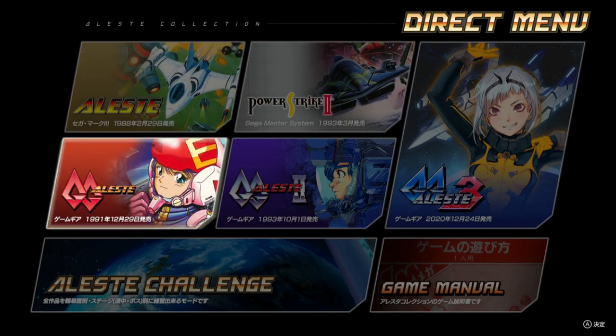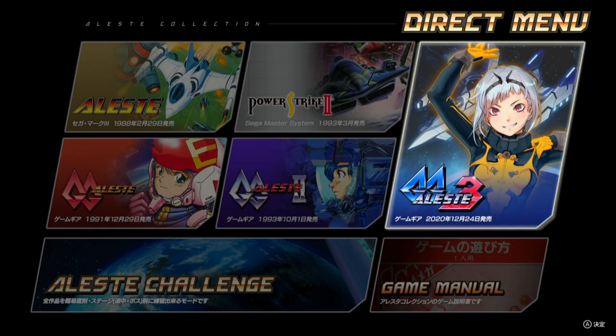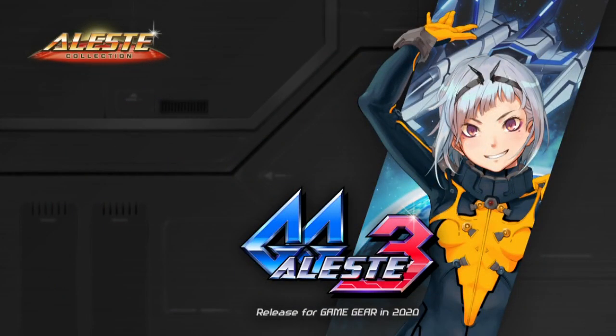Power Strike 2 was developed for release only outside of Japan — it released in Europe and Brazil, which I find fascinating, especially as a 1993 Sega Master System title. The main focuses of the collection are the Game Gear titles: GG Alistair, GG Alistair 2, and the pièce de résistance, GG Alistair 3. This title is worth the price of the entire collection for me. It was developed in 2020 to run within the constraints of the Game Gear, which I find amazing. The higher-priced limited edition even includes a white Game Gear Micro with all these titles on it.